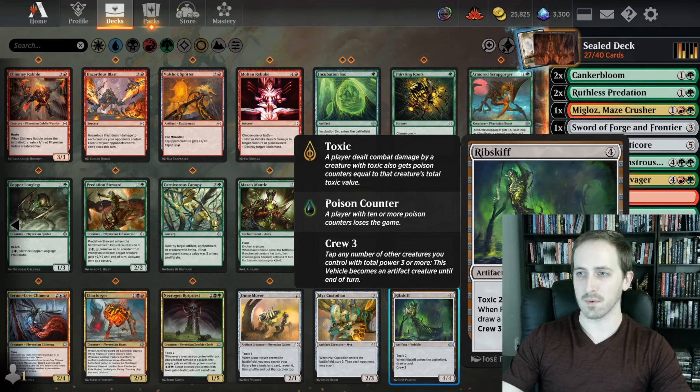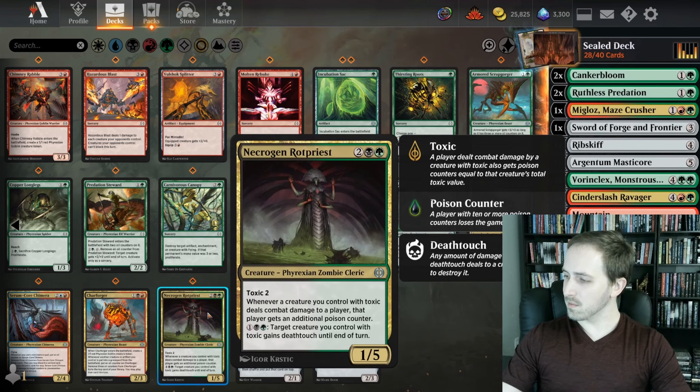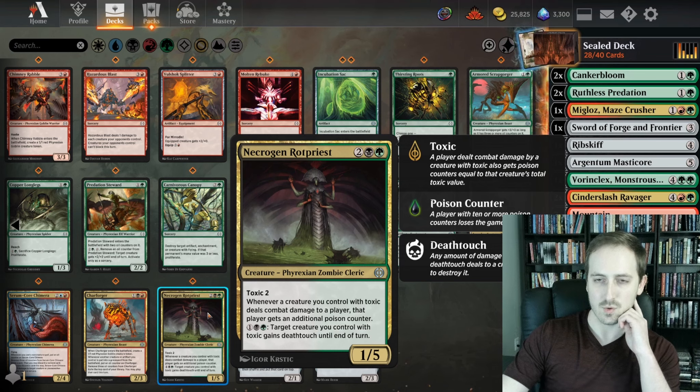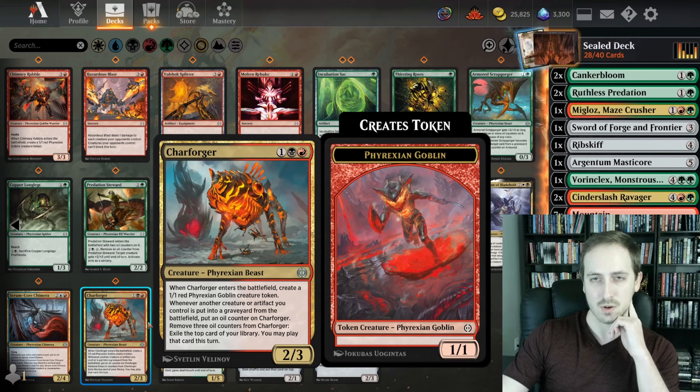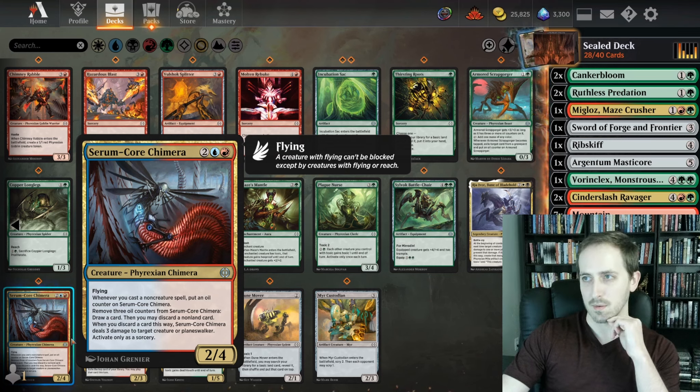Rib Skiff is pretty good — 4 mana, draws a card when it ETBs, and it has Toxic as well, but you need Crew 3 for it. Our creature controlling Toxic deals combat damage to a player, player gets an additional poison counter. Our creature controlling Toxic gets Deathtouch — so that opens us up to playing Black if we want. Charforger ETBs, makes a 1/1. Another creature artifact you control going to graveyard puts an oil counter on it, and you can pay three and exile the top card.